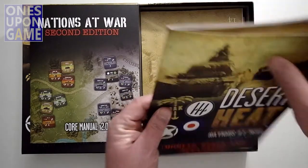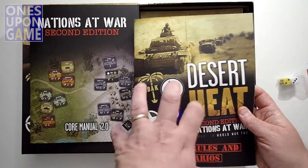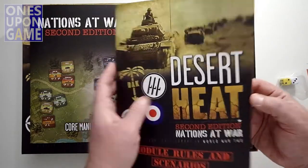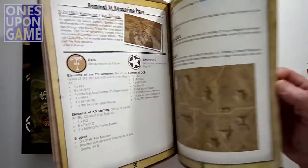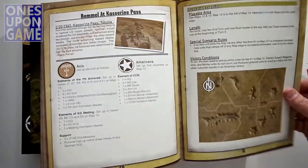Then you get the modules and scenarios book, which will take you through the meat of the Desert Heat scenarios. It's also full color, large print, and it comes in at 51 pages.